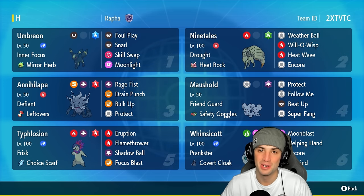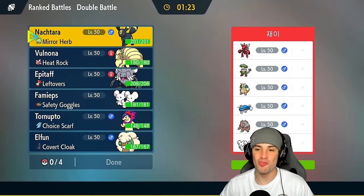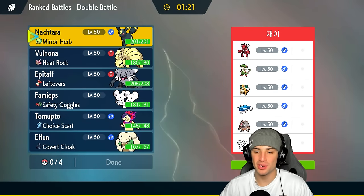The rental code is at the top right-hand corner. If you enjoy today's video, don't forget to leave a like and subscribe to the channel. Without further ado, let's hop into our first match showcasing this Umbreon and Typhlosion team.